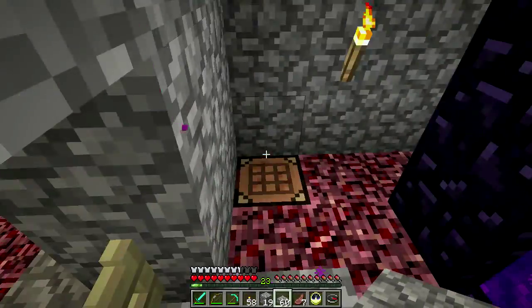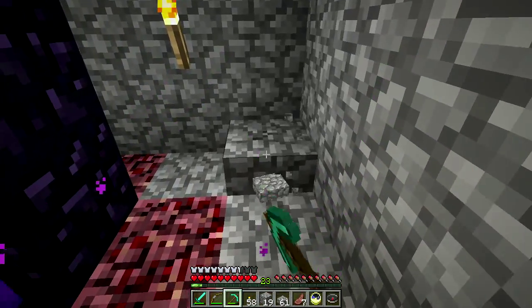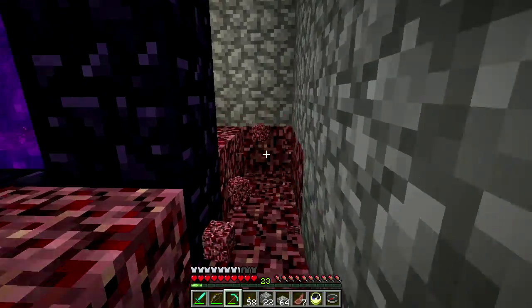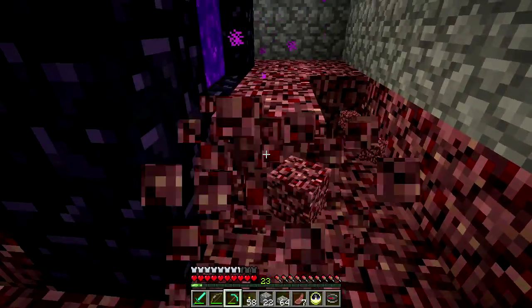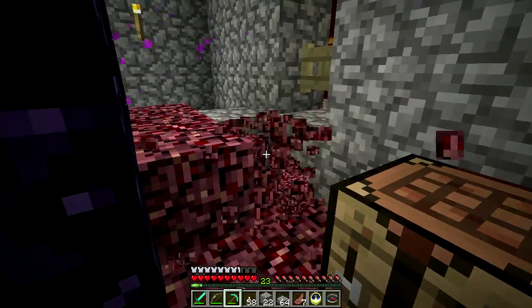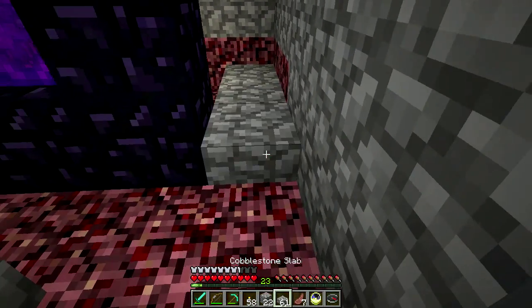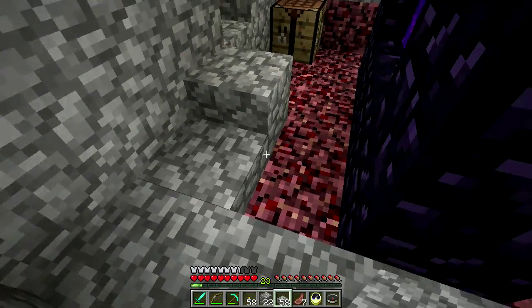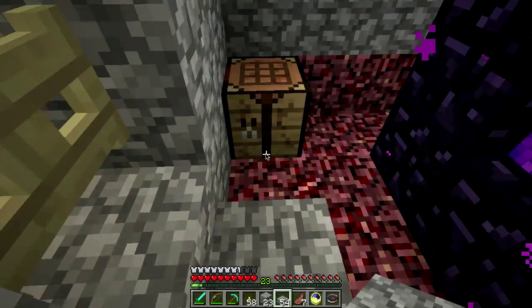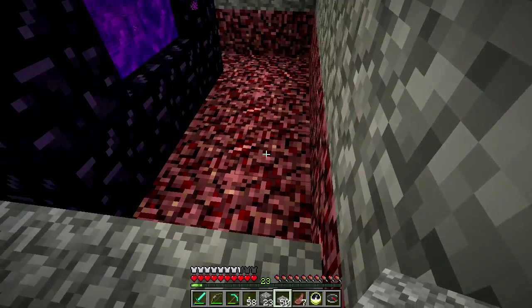Let's go down one. We'll put it just in here so we have some storage. Put some food in here - food, flint and steel to relight the portal, some obsidian so we can make a new portal if necessary. Just the usual Nether safety stuff.